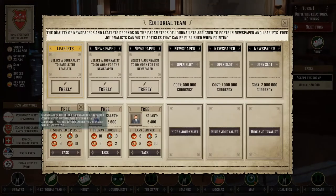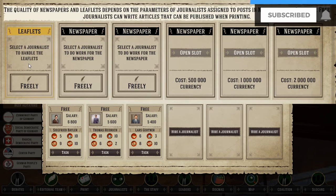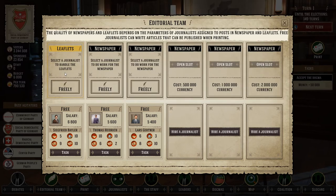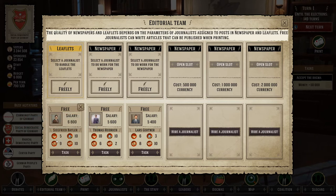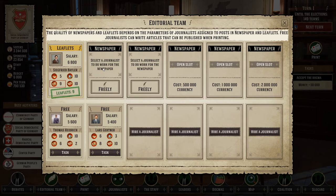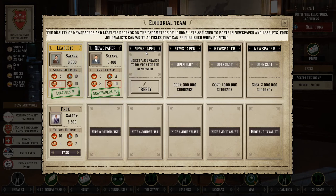In the Editorial Theme page you can see how everything is set up. At the top we have one position for leaflets and five positions for newspapers, some of which you'll need to unlock with money. The journalist you assign at the top spot will add to the effectiveness of the newspapers or leaflets, much like the leader placed in the first position on the leaders page. Click on a position to see which attributes are highlighted as most important. Only journalists on the bottom row can actually write articles.